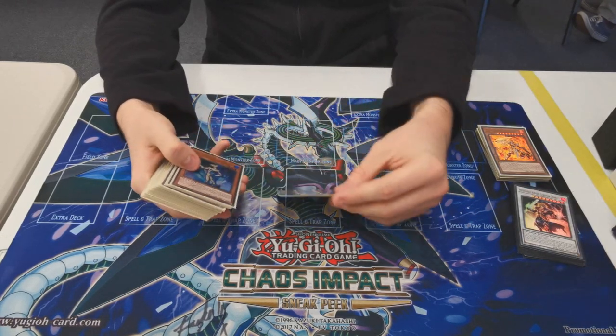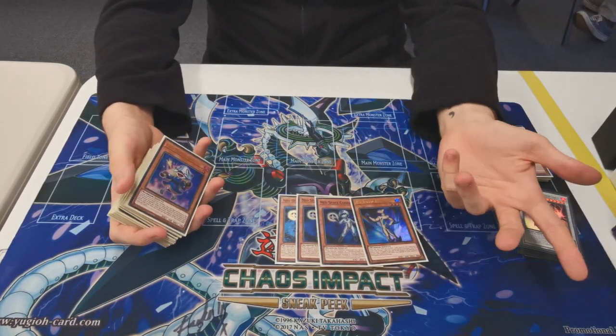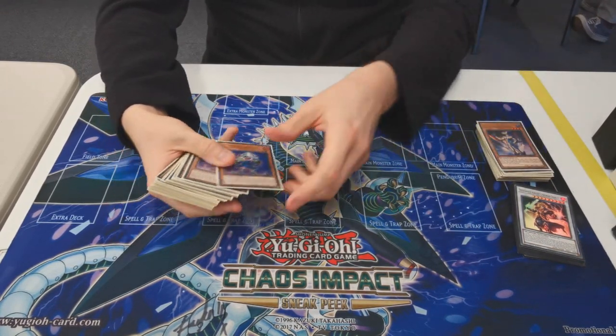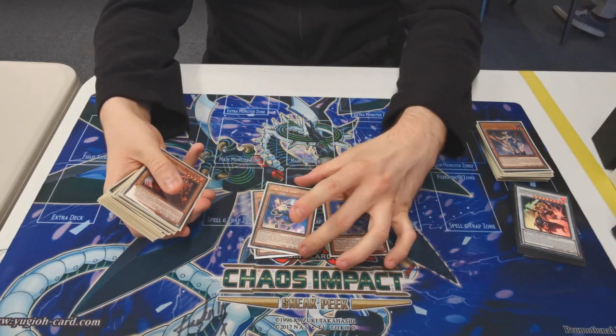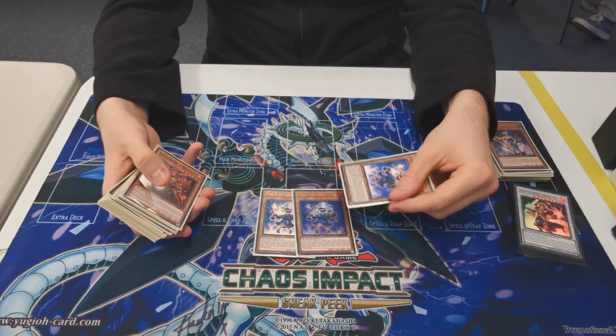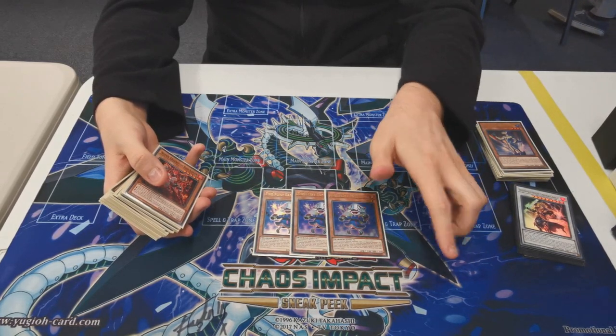Then on to warrior cards. Three New Earth Base Connector and an Aqua Dolphin. It's the best warrior normal summon, and you get hand knowledge — it's dumb. Three Fire Flint Lady. It's a warrior extender: if you control a warrior it summons itself, and then it tributes itself to summon a warrior out of hand, so it can help in some weirder situations.